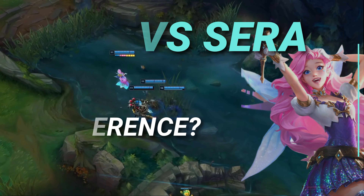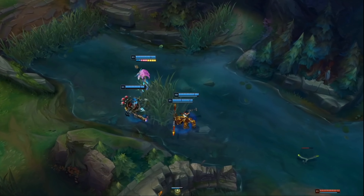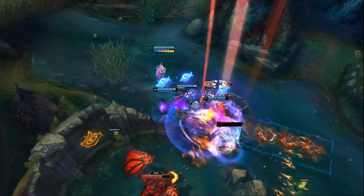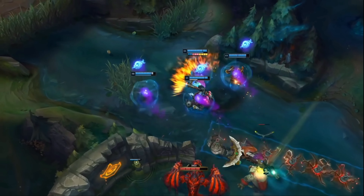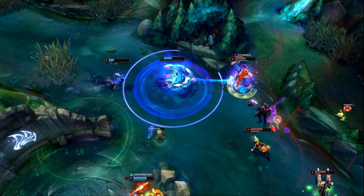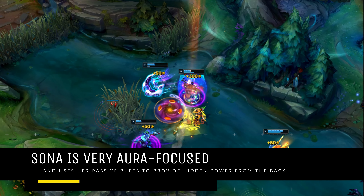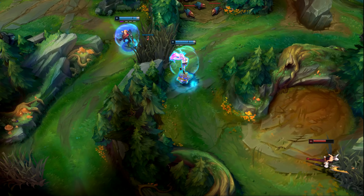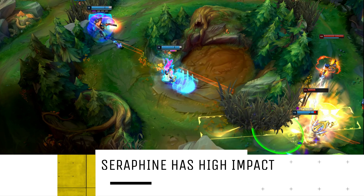To better understand what makes Serafine so different from Sona, we need to recognize the role each champion plays within a team, and why — even though these two champions sound so similar — they can feel so different. Although both champions are designed to be backliners, the way they play out fights in the backline is one big differentiator. Sona is very focused around her auras and strengthening her teammates, whereas Serafine wants her team to play around her as she can be the key to winning a fight.